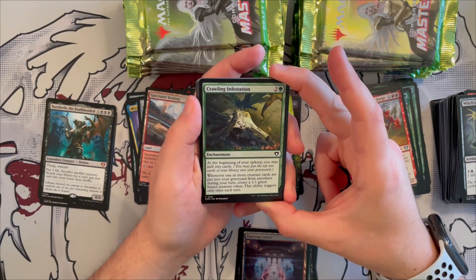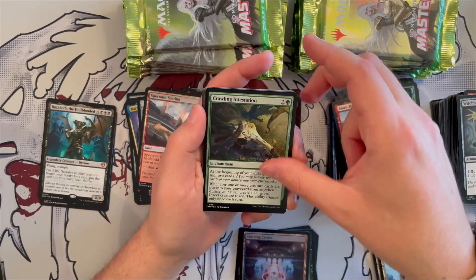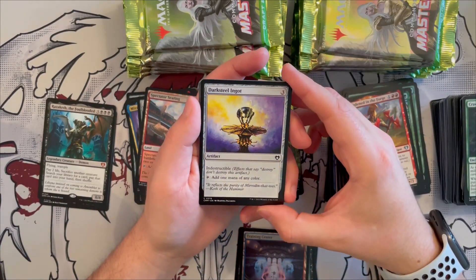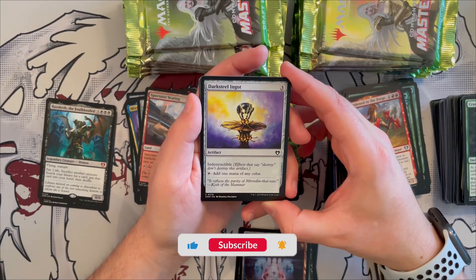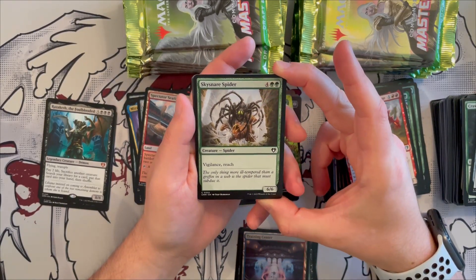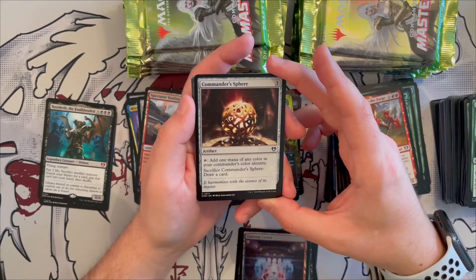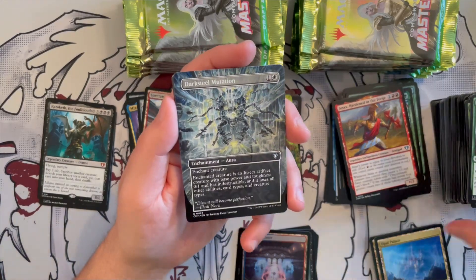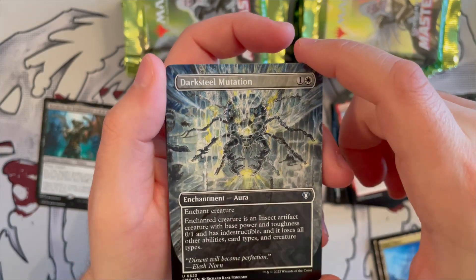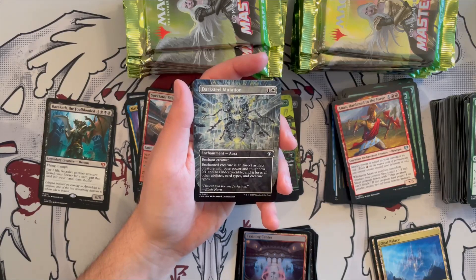Crawling Infestation is an enchantment — at the beginning of your upkeep you may mill two cards, and whenever one or more creature cards are put into a graveyard during your turn you create a 1/1 green insect token, though this ability triggers only once each turn. Kind of slow but creates tokens. Darksteel Ingot is an indestructible artifact for three generic that adds one mana of any color. Sky Snare Spider is a 6/6 vigilant reach creature — good for power-matters and ramp decks.